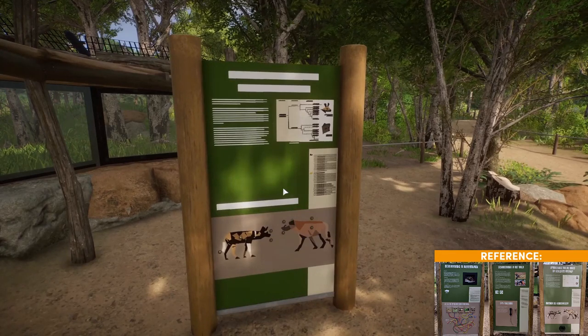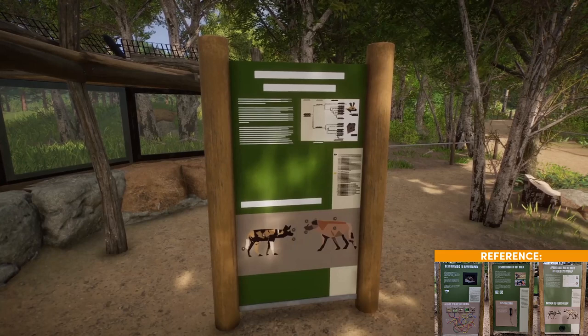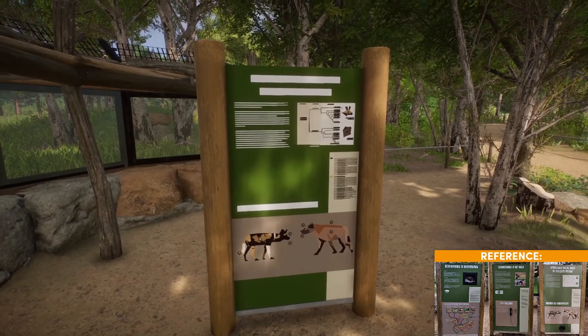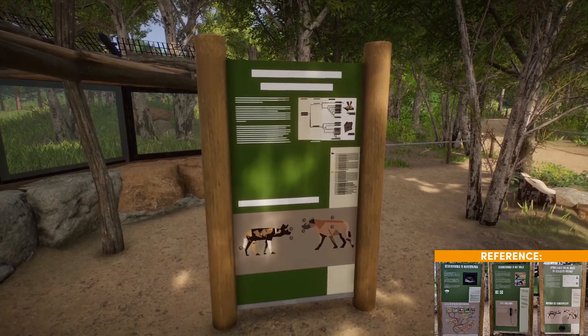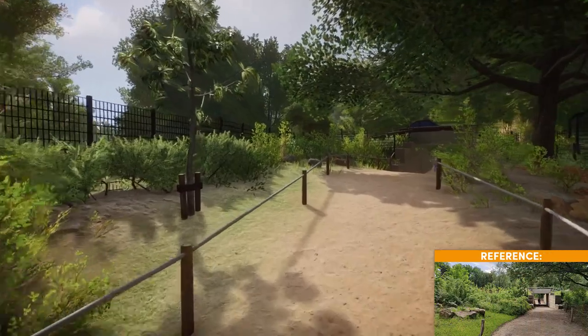There's also a fun information sign about something zoo educators commonly notice — people often mix up the African wild dog and the hyena, so they made a whole sign about the differences. This happens at the Los Angeles Zoo too, where kids almost always call them hyenas. Goren admits that before Planet Zoo came out, he also didn't know they were different animals — he thought his local zoo had two hyena habitats next to each other.